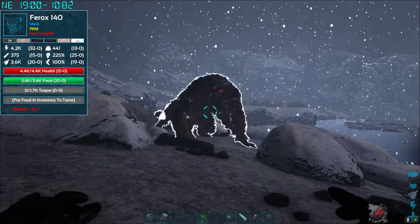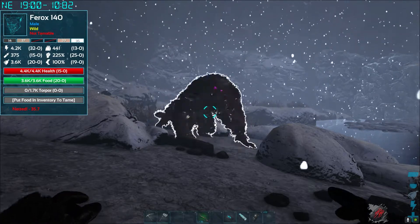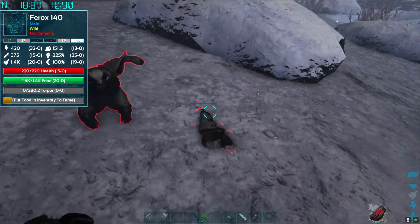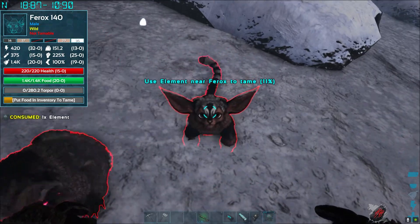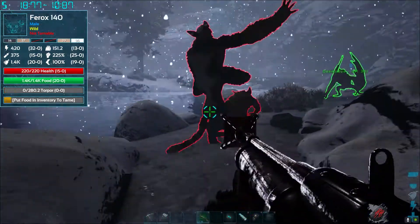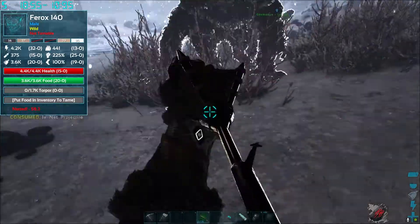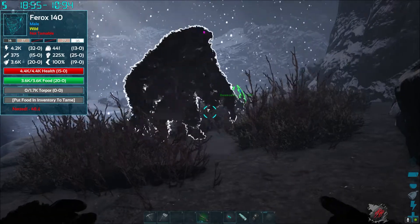For information: you might think your Ferox will continue to eat elements after taming — no, it won't. After taming, the Ferox eats berries — any kind of berries. And when it becomes big, it can also eat meat. But for taming, element is our only option.